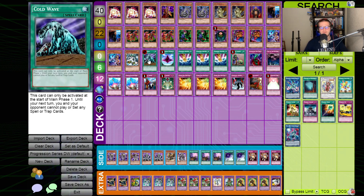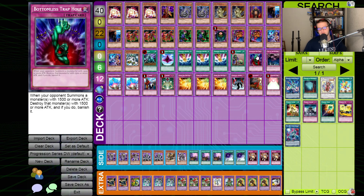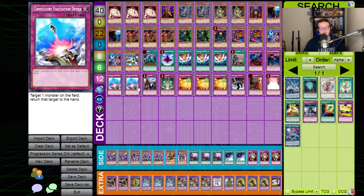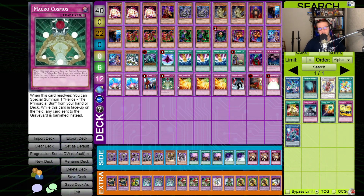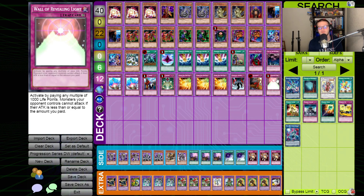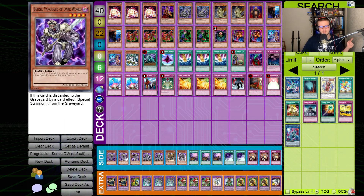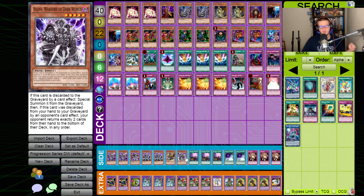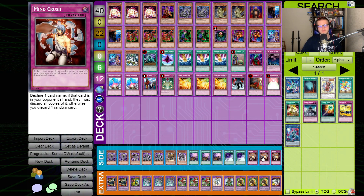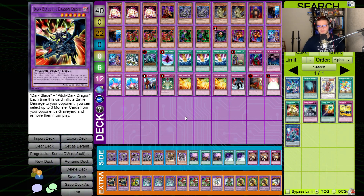That is it for the monster lineup — going a heavier monster lineup this time. For spells and traps: one Cold Wave, one Dimensional Fissure, three Smashing Ground, one Upstart Goblin, one Bottomless Trap Hole, one Call of the Haunted, two Compulsory Evacuation Device, one Imperial Order, one Macro Cosmos, three Phoenix Wing Wind Blast, one Sakuretsu Armor, one Dust Shoot, and one Wall of Revealing Light. Side deck has Dark World monsters and lightning, two Gateway, and three Mine Crush. Extra deck still doesn't matter at this point. That is the deck profile — see you all for the duel.